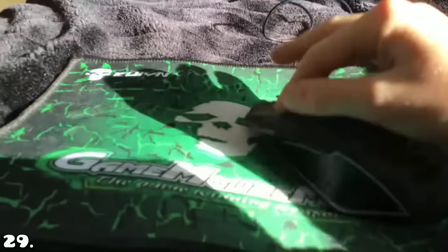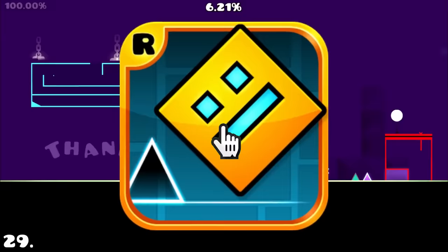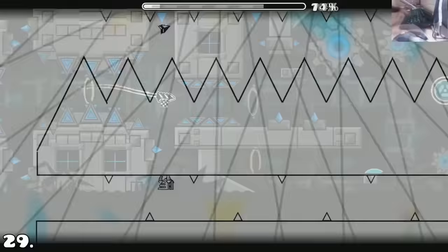We all love spamming, don't we — mashing buttons as quickly as we can. Well, this also can be done in Geometry Dash. Punchdrunk is a famous extreme demon — a difficulty for the hardest levels available — and you need to very consistently spam here, which looks so smooth.